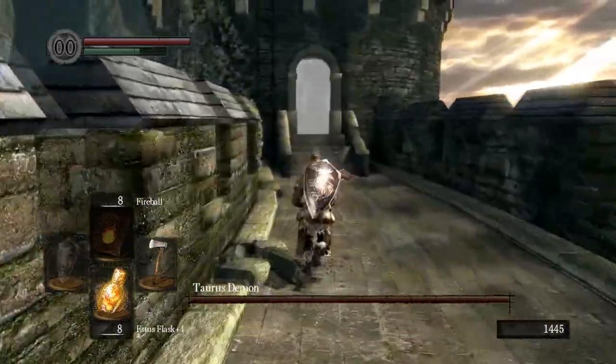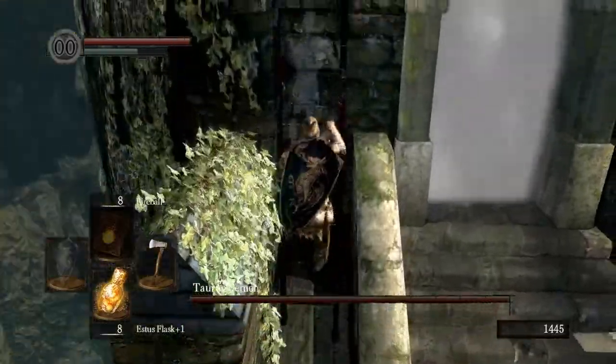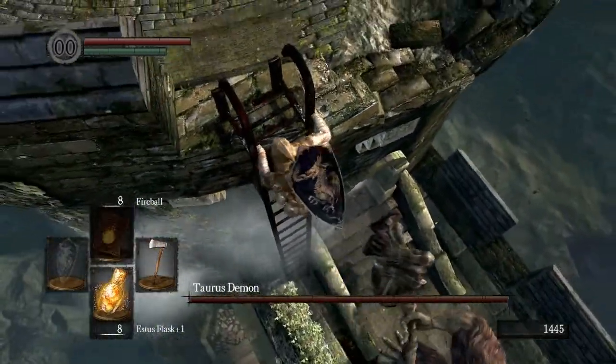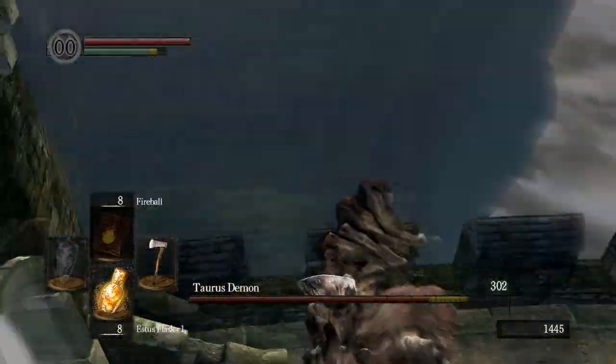We are going to retreat back to this ladder and climb upwards, just like that little phantom in front of me was doing. The trick here is to get a leaping attack — just like that.